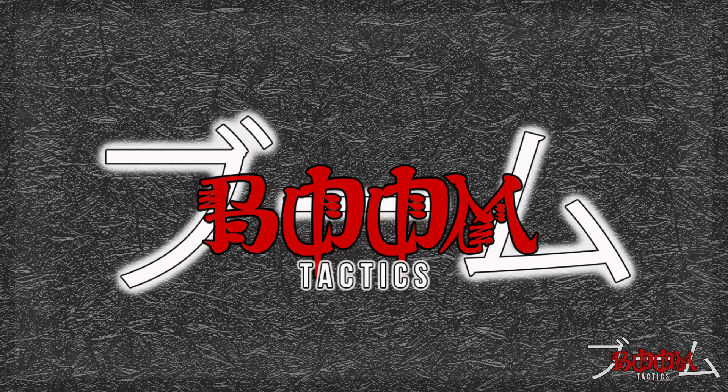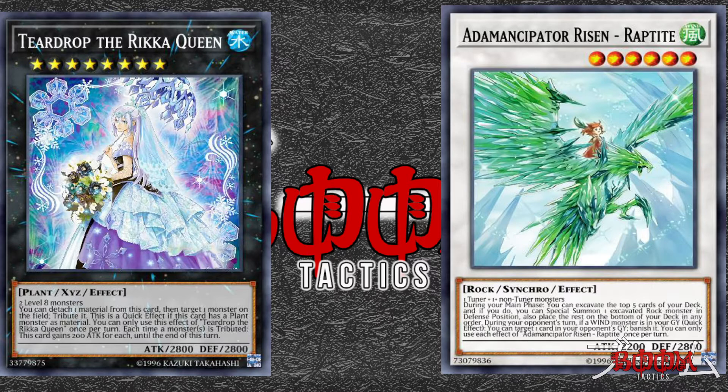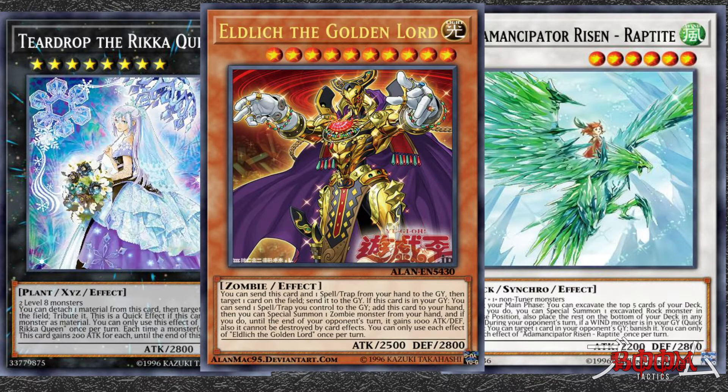If you haven't been keeping up, there have been three archetypes that came out in Secret Slayers, and because of everything going on with the world right now, it's been hard for some people to get their hands on them. There are three new archetypes: one is a plant-based archetype called Rikka — their original OCG name was Snowflowers — we have the Adamancipators, originally called Amantia, and then we have Eldlich. We're going to start off with Rikka and talk about what they do in general.